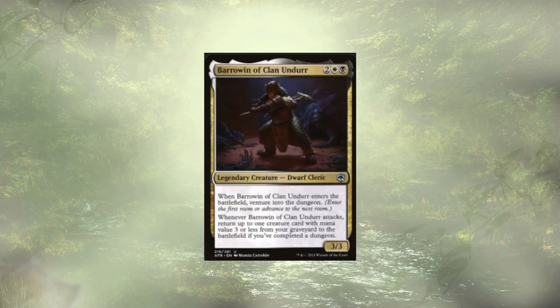Barrowin of Clan Undyr lets us venture whenever they ETB and whenever they attack. If we've completed at least one dungeon, we get to return a card with mana value 3 or less from the graveyard to the battlefield. We complete these dungeons pretty quickly, and we have a lot of creatures with mana value 3 or less that we wouldn't mind seeing come back to the field.